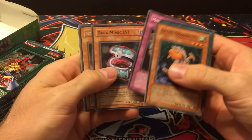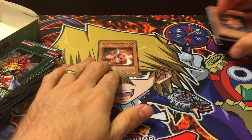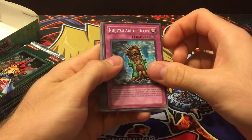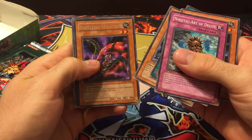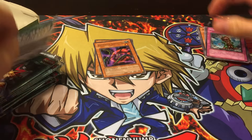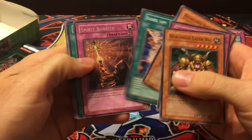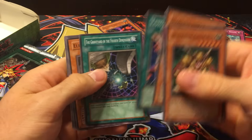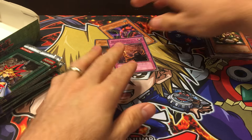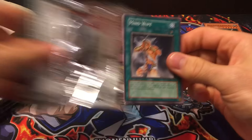We got a Mystic Swordsman Level 2 — that would be a nice ultimate rare. Oh, this is an Enraged Muka Muka, pretty sweet. In terms of commons, I don't really know the commons of this set very well. Level Up, Armed Dragon, and Ruffian Seduction — the ultimate version of Ruffian Seduction was actually the first ultimate rare I ever had, so it'd be kind of cool to pull that. We got Noble Man-Eater Bug, Spirit Barrier, Heavy Slump — I always liked the artwork on that. Neo-Aqua Madoor — they really brought back a lot of old-school stuff like Aqua Madoor, Man-Eater Bug, and Muka Muka and made newer upgraded versions. I wish they would do that a little more these days.